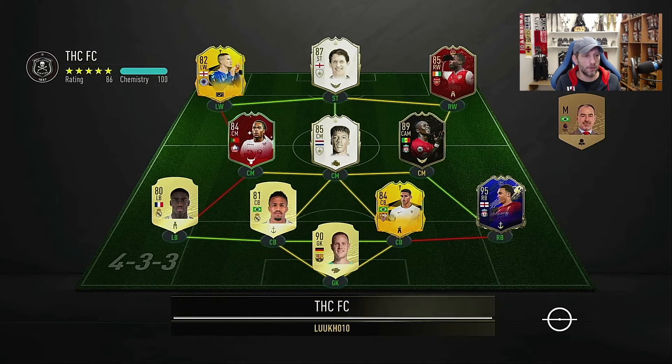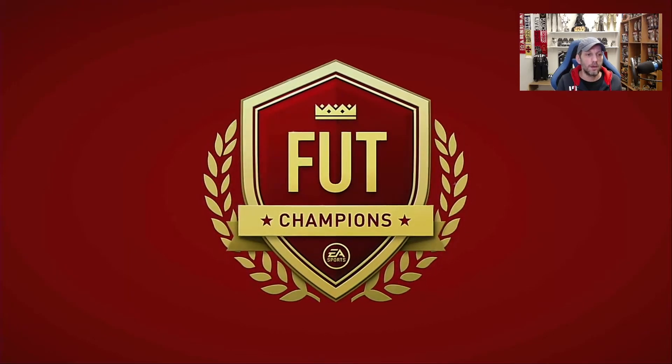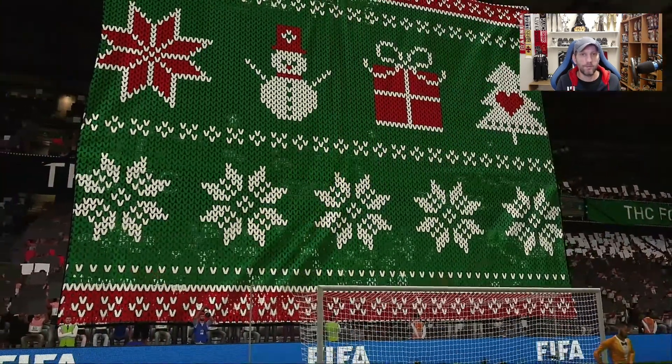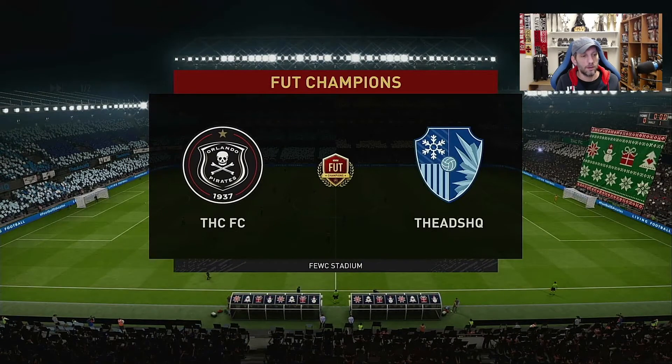So here we go with our first game. The opponent has a very nice red Pepe, Lineker, Kent, and Mane — a very fast attack. We're going into this game in a 4-2-3-1 formation and playing Hakim Ziyech as a central CAM.